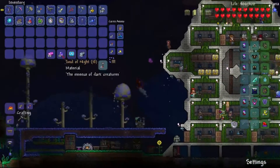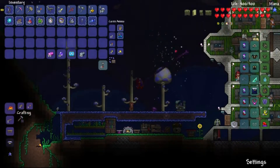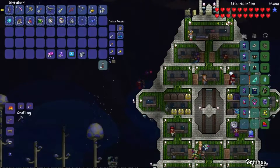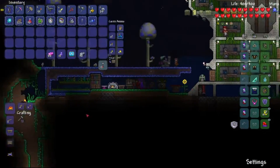I got a bunch of Souls of Night, I got titanium, I got orichalcum. And something I realized while mining was that titanium is way too hard to get. So instead, we're going to make orichalcum armor.